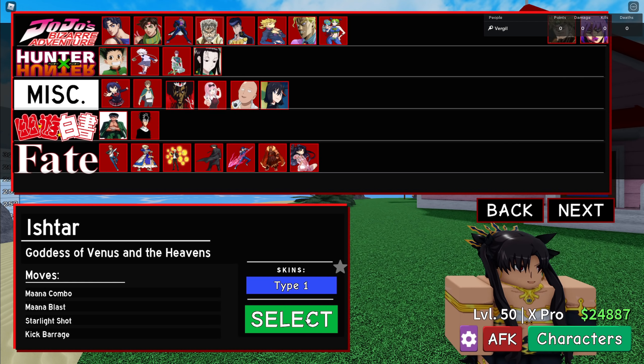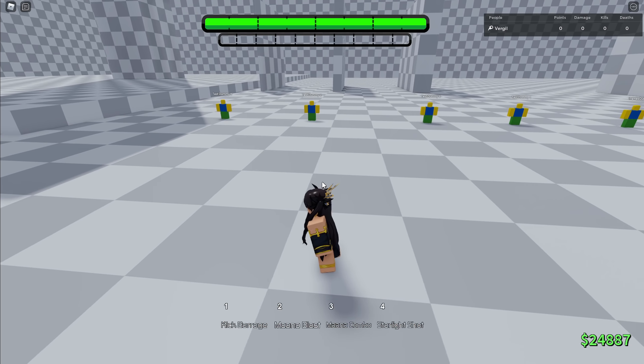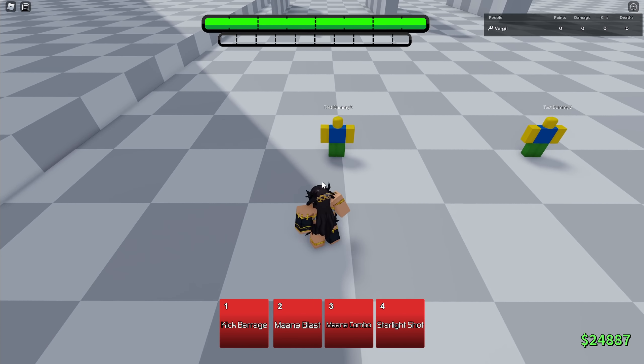For now we're going to be doing Ishtar. She costs 2,500. Ishtar is the goddess of Venus and the heavens, so let's go over her kit real quick. This shouldn't really take that long. I've seen all her skills in base, but I haven't seen her skills in awakening, so let's go over them now.